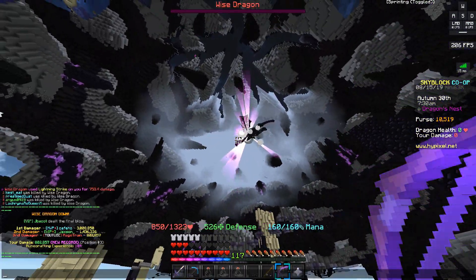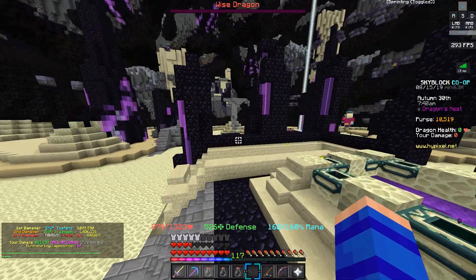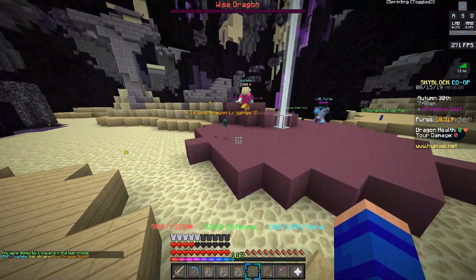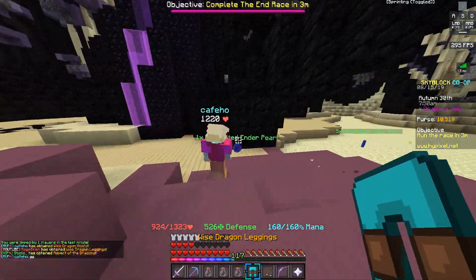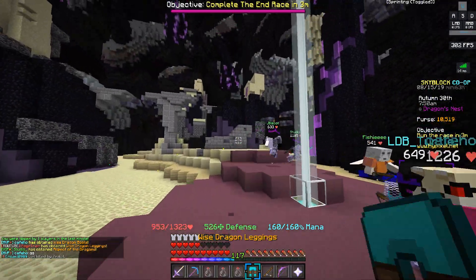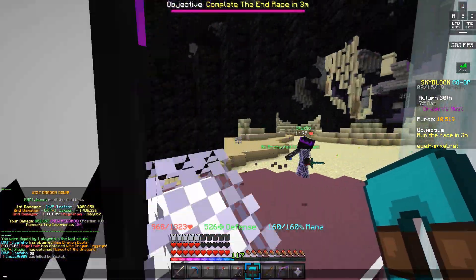I got third position! I can see something over there — I think I got a piece. Why is dragon... what did you get? Aspect of the Dragon! Yes! Boys, we did it — we got Wise Dragon Legs and Aspect of the Dragon. What place did you get?